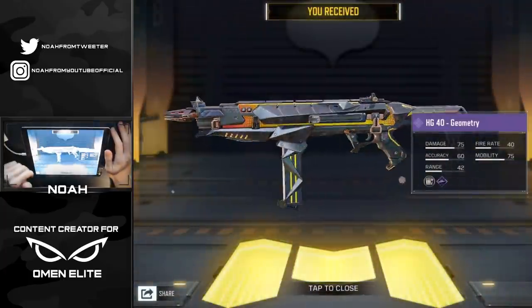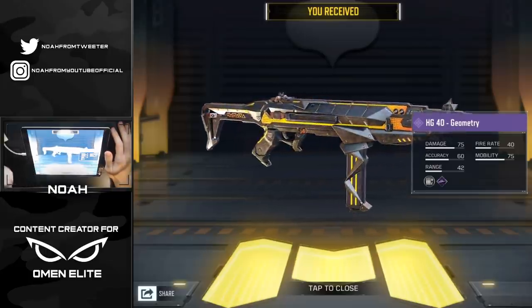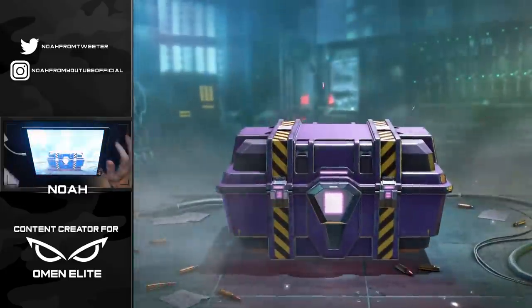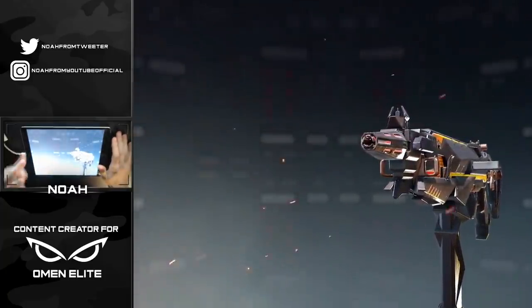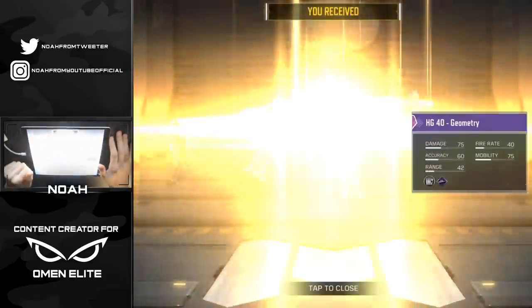I'm sure you guys have noticed that this is also in the shop for I think 1440 CP per 10 pulls, so it's super cool that we just got it for free and we still had 13 crates to spare. I'm gonna go ahead and open these up just for the fun of it. Are you kidding — two HG40 geometries from just my free crates!